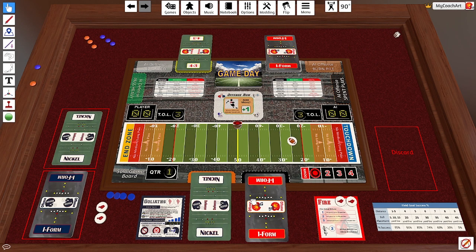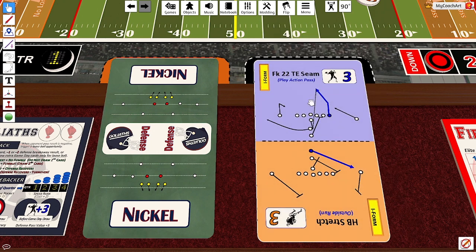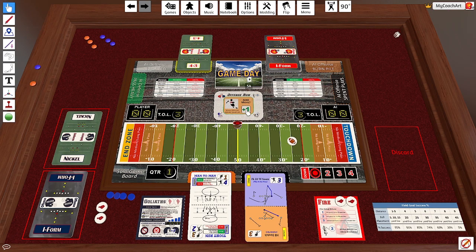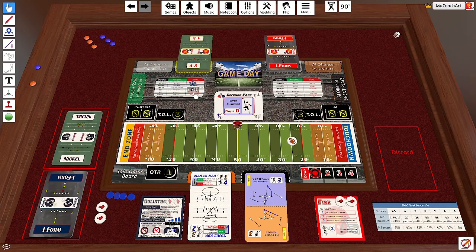Let's take a look at this matchup. We have an I-form versus a nickel defense. The I-form is a play-action pass and the nickel is man-to-man. Man-to-man is going to win against play-action pass — this is a defensive breakaway. So we'll pull the game day card and look at the upper corner. This could either be a play equals zero, or we could have a negative one. A negative one is a sack, and that would allow us to then try the strip sack.